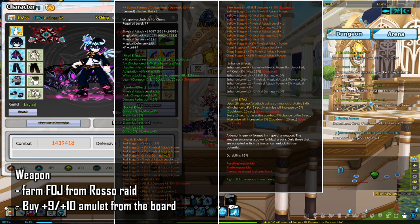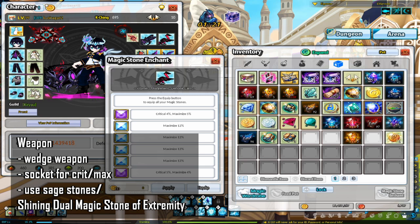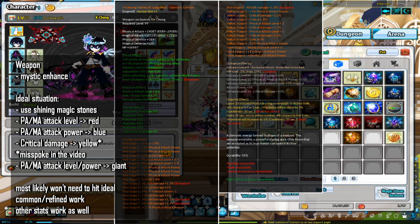If you are not in a rush, you could wait until the next enhancement event — the price of amulets will go down, and/or you can try enhancing the plus 9 or plus 10 yourself. Enhancement events make enhancing easier, have a lot of sales for enhancement items, and give you a lot of free enhancement items as well. Remember to wedge and socket your FOJ weapon. The stats you want to aim for are critical or maximize, as those give the most CP. Preferably you'd want to use sage stones, but if you don't have sage stones, you can also use Shining Duo Magic Stone of Extremities. There is a socketing guide linked in the description.